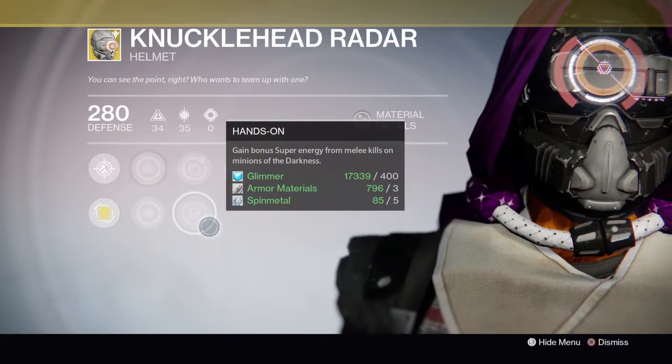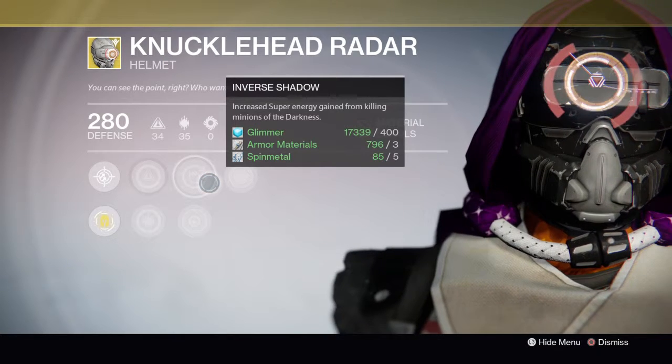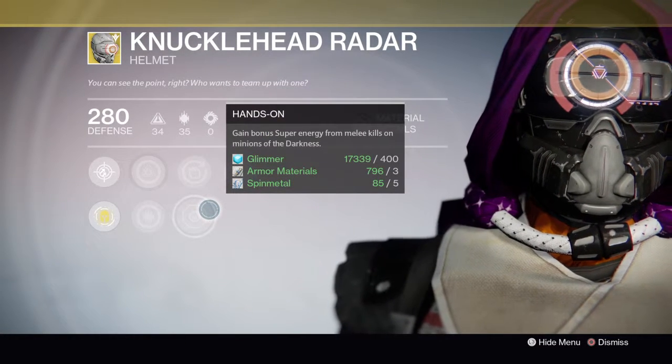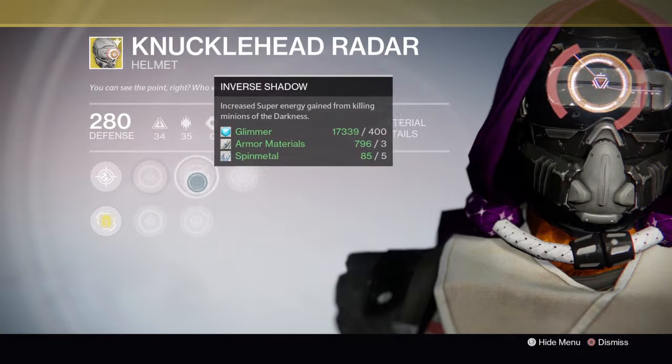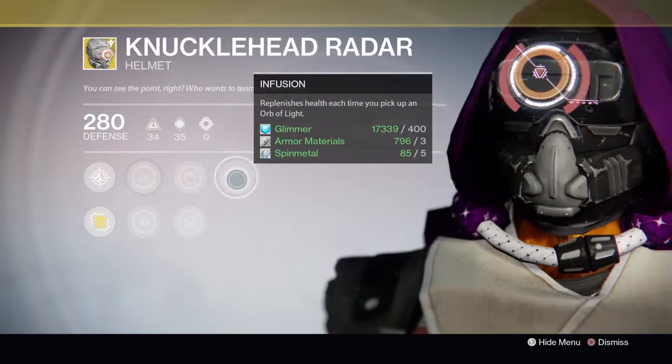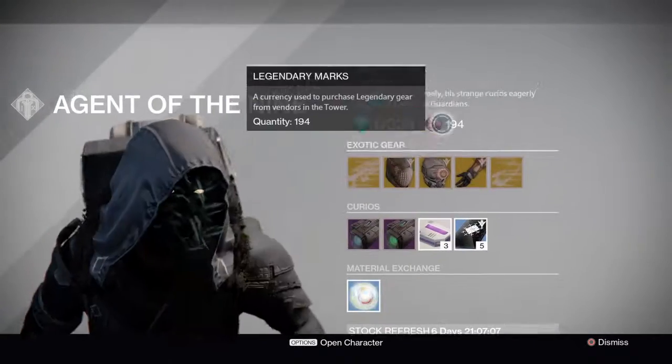Knucklehead Radar's perks are Hands On and Inverse Shadow. Inverse Shadow increases super energy gain from killing minions, and you gain bonus super energy. There's also Infusion, which replenishes health each time you pick up an orb of light — that's always good to have.